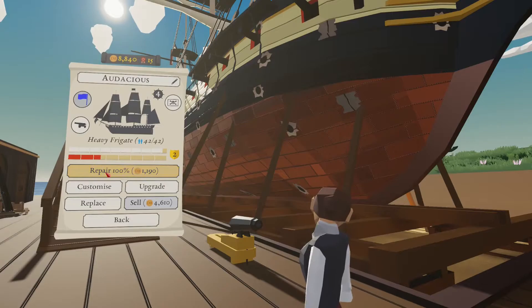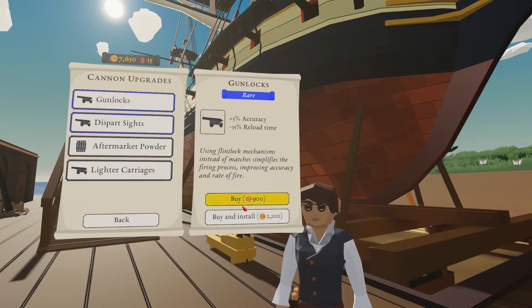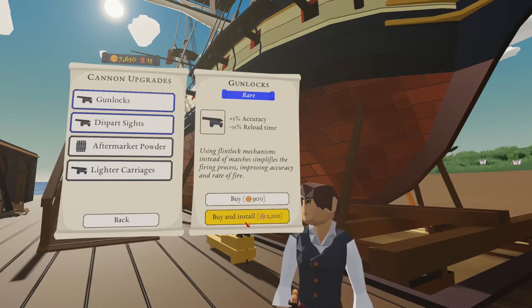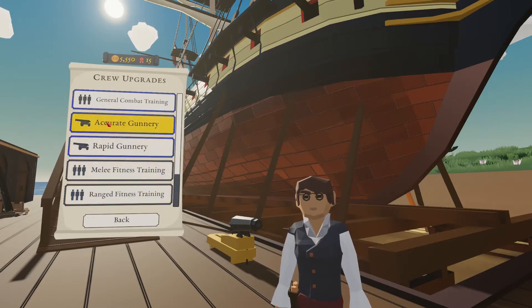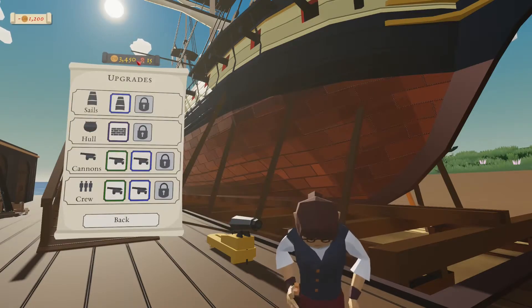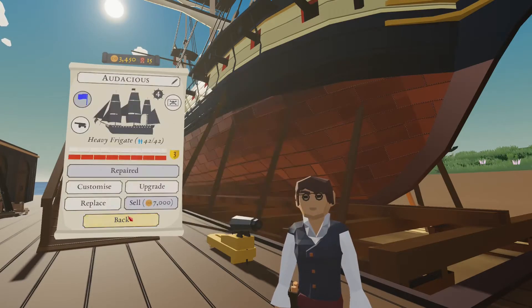What else can we upgrade? We can do sails, hull — there's a whole bunch more. Gun locks — accuracy up, reload time down. Cannon accuracy up — that's just a win-win right there, I'm gonna go with that one. Alright, we're about broke but we got some sweet upgrades, if I say so myself. I think we're ready to roll.